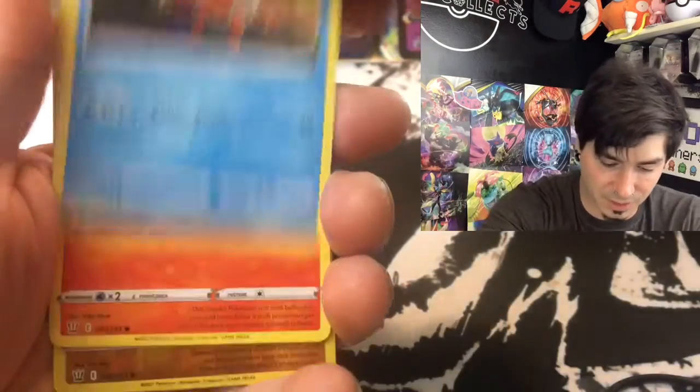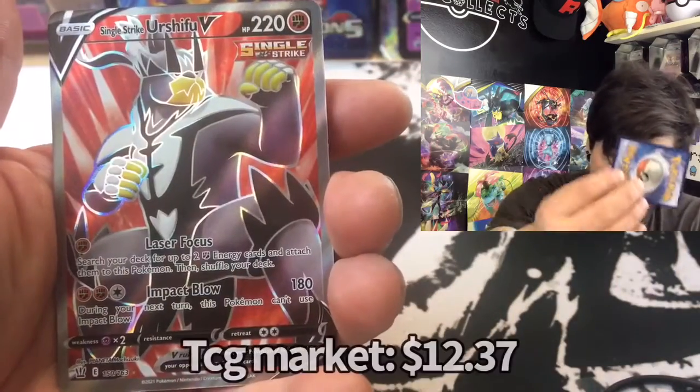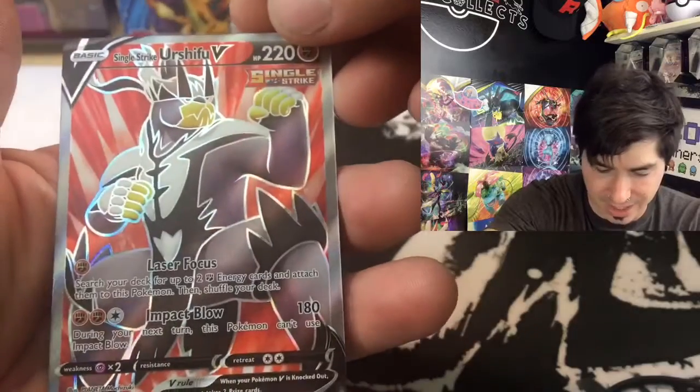Galarian Slowpoke. Corphish. Salandit — I do like that family. Cubone. Urshifu V — I have actually not gotten that one yet. Hell yeah!